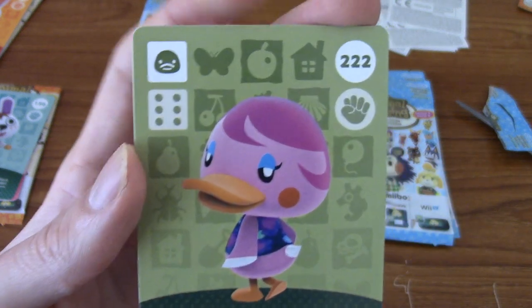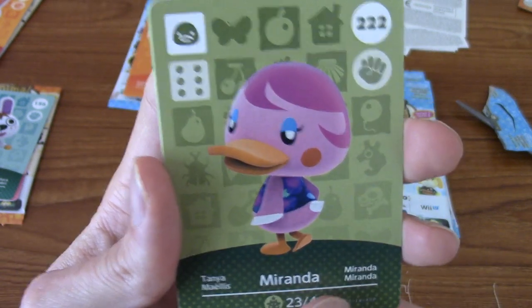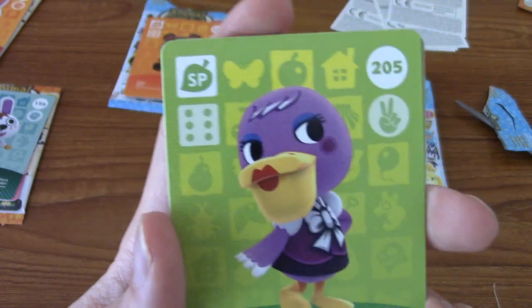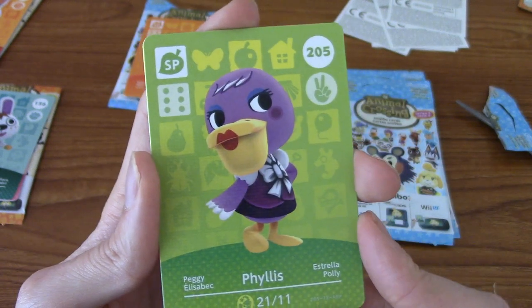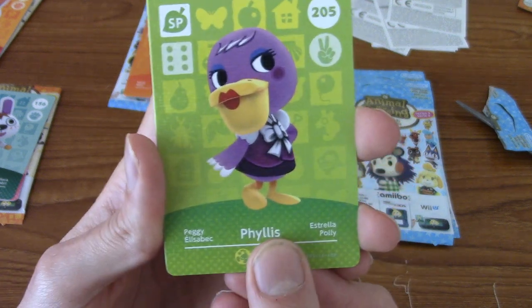I genuinely thought for a second those were question marks — I was like, what? Have I pulled some super rare? No, I haven't. She's just 2-2-2. Very cool. And the special card is Phyllis! She's the not-so-nice one that takes over in the night, after 8pm or something, in the post office.